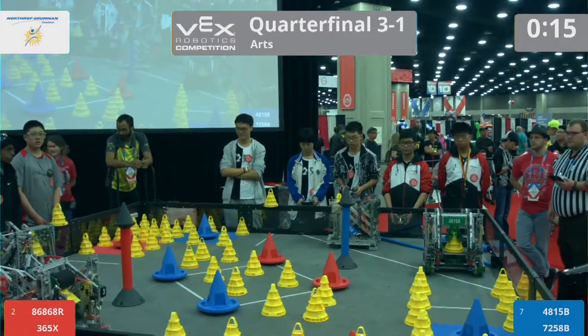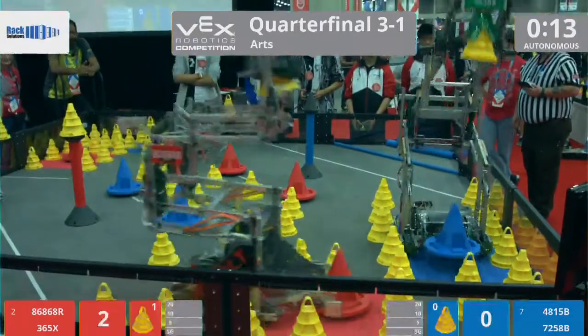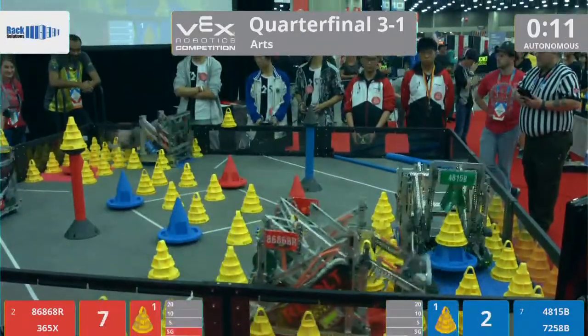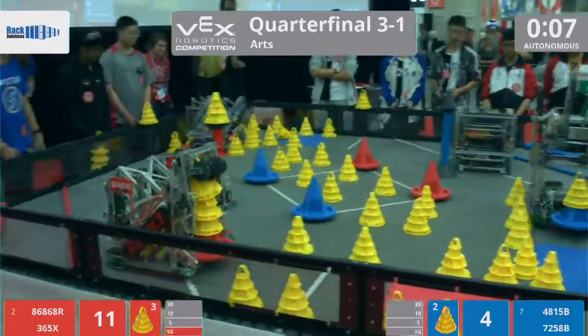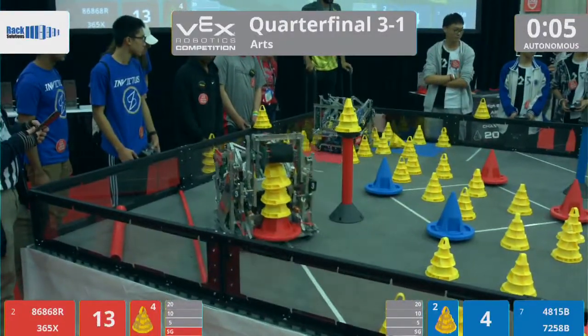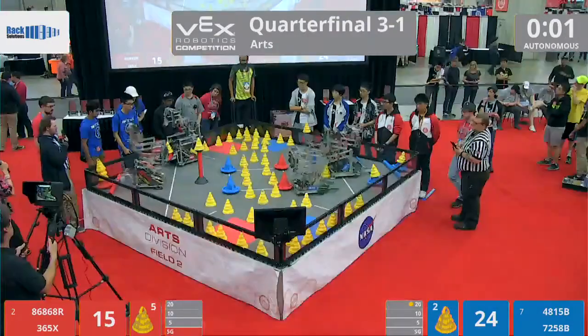Down autonomous in three, two, one, go. Here comes the resistance — they're so solid with that 20-point auto. Here's one, two cones on top of them. They're going for three, turn around spinning. If they land this it'll be all the difference. Blue robots colliding over there. They get the 20 off — the resistance needs to match, and they do.